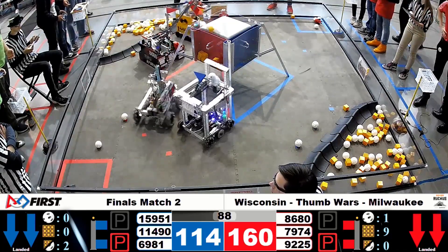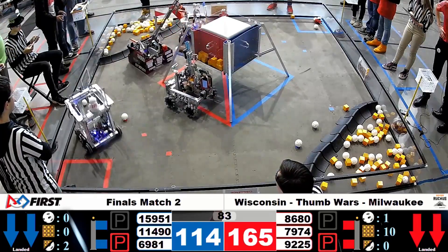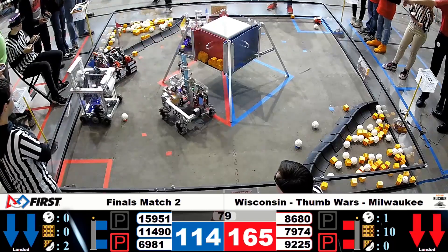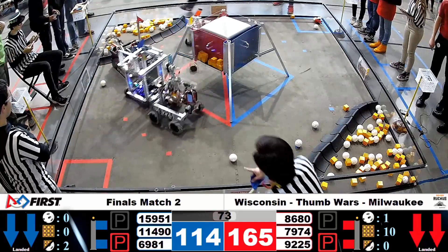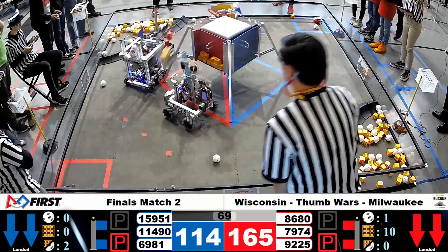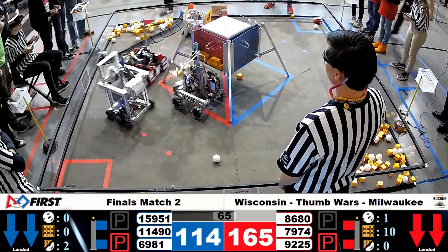They got a little contact over there. It looks like the Incredible Thumbs are trying to get over by the minerals in that safe zone. Kraken needing to move away based on the rules that are rarely come into play, but need to make a clear path between the crater and the lander if someone needs to get through. Looks like they're ramming into Kraken — a little defense.